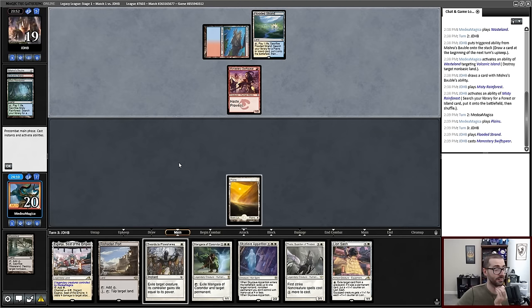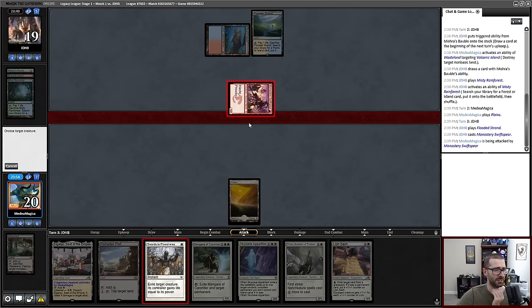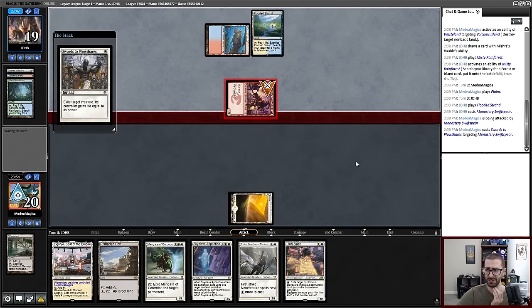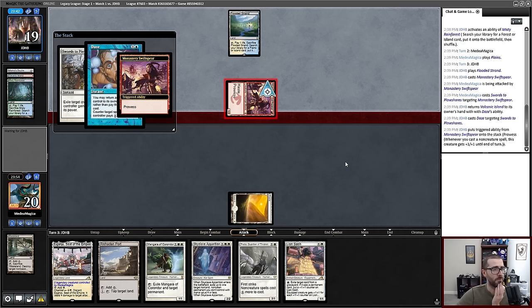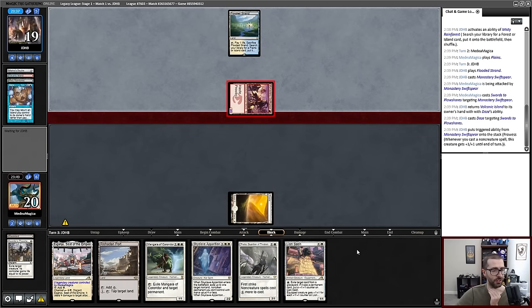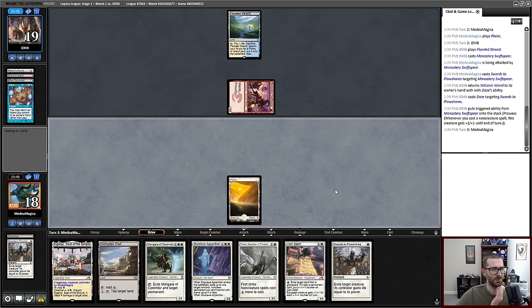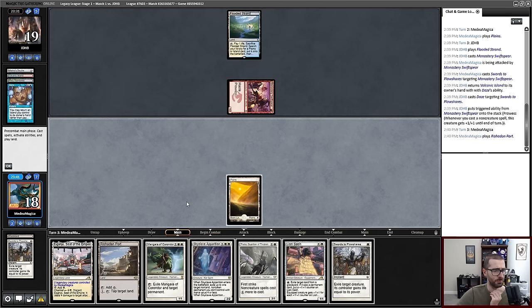Monastery Swiftspear. Interesting — this is more like a Blue-Red Delver Burn style deck. Do I want Swords to Plowshares to play Thalia on curve? Kind of. I don't really want my Swords to get countered, but I don't want to get behind curve here. There is the Daze. The Swiftspear also just gets so much worse if my Thalia resolves on curve. We're flush with removal for later, so I'm not sweating it. I think I'm just playing the Thalia.